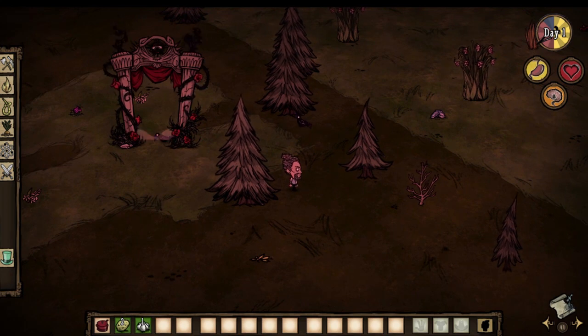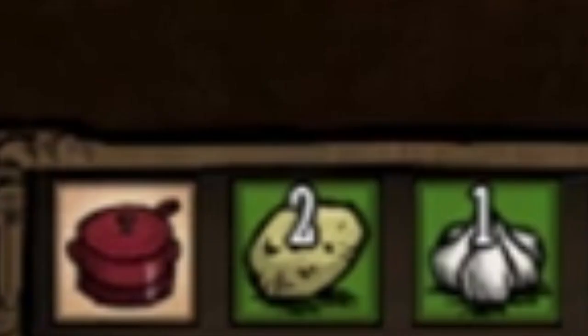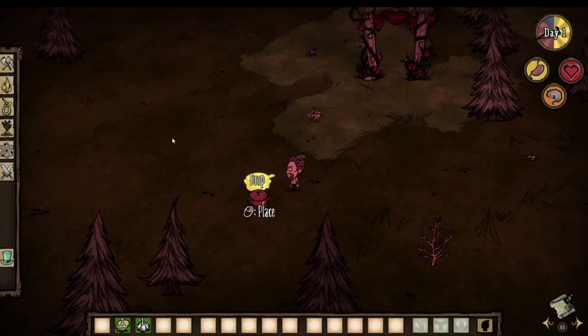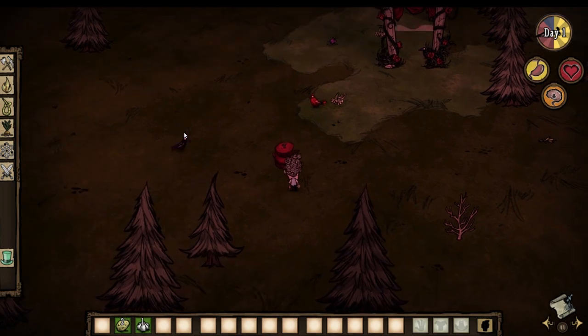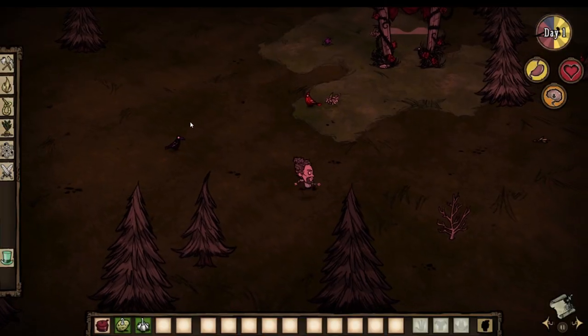Anyways, when you spawn in the world, Warly starts with two potatoes, one garlic, and a portable crockpot. This crockpot is not just any old cooking station, because he can somehow fit it in his pants and take it with him.